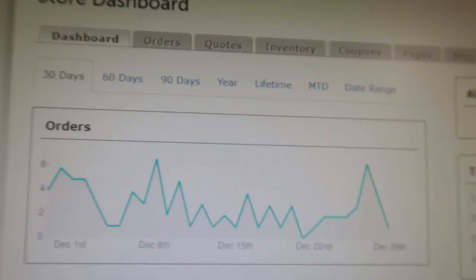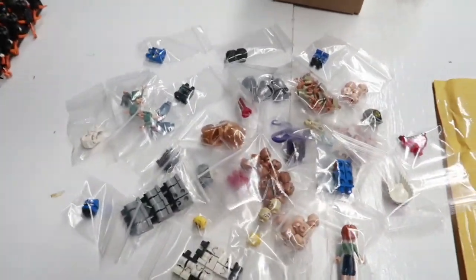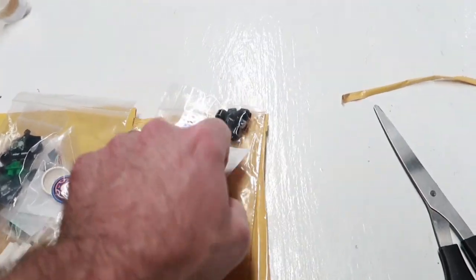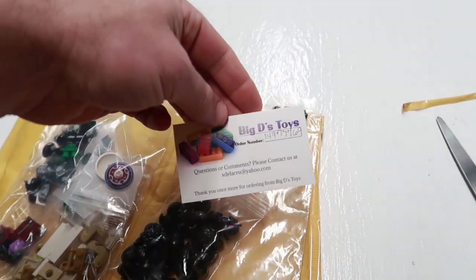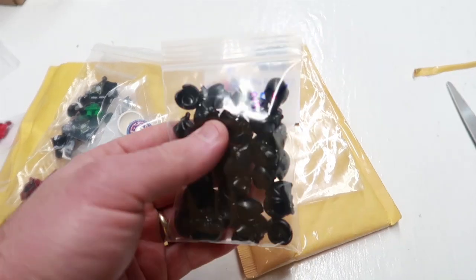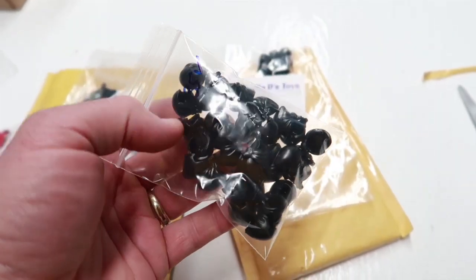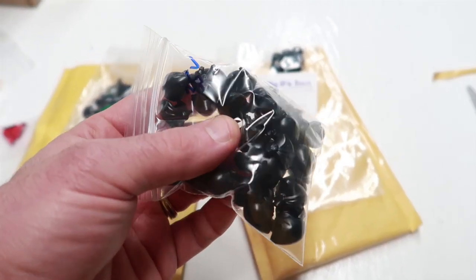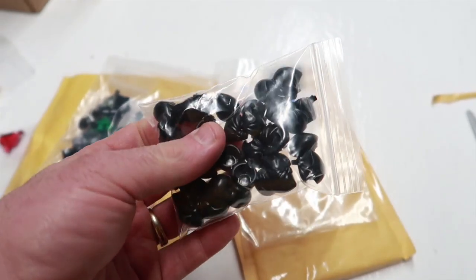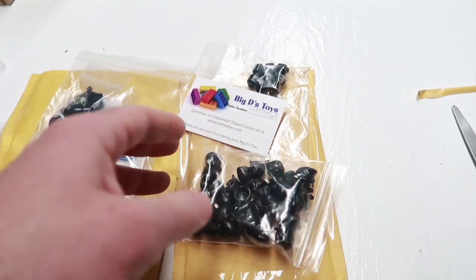Tuesday's mail - three BrickLink orders. This one from Big D's Toys - I came here for these ninjago-style head wraps from the Hunted series. I think it's a neat part. I bought all they had and I'm going to put some in my store and try to create another figure because I have matching parts.